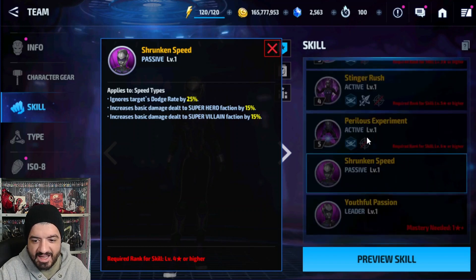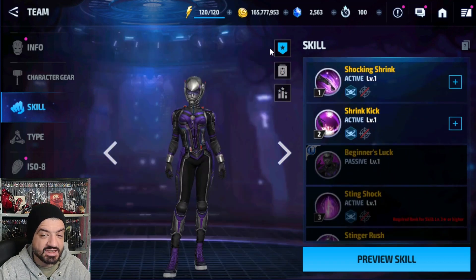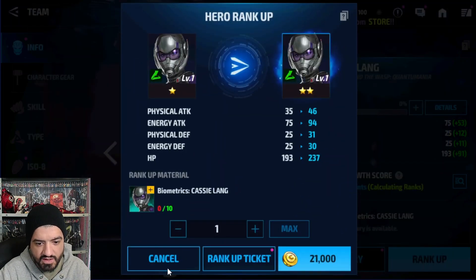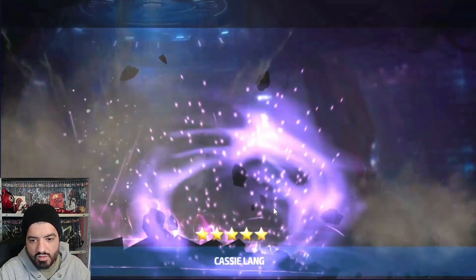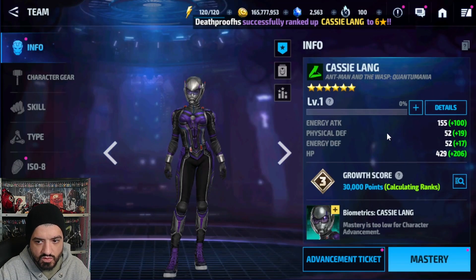Whether you want Cassie depends on your account progress and how developed your support characters are. In my opinion, she gives a lot of support utility but lacks a strong leadership skill. The fact that she's tier 2 and can't be awakened makes her a skip for most people. But for collection purposes, I'll show the best way to tier her up for free.